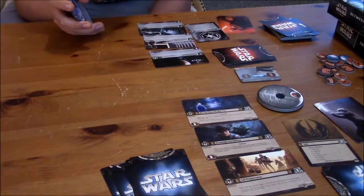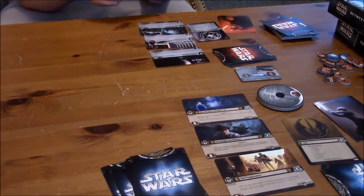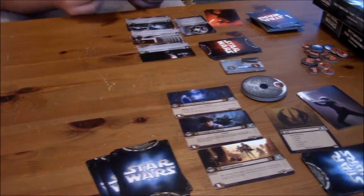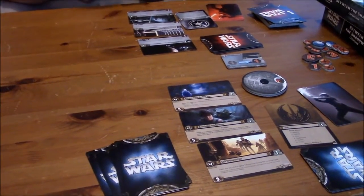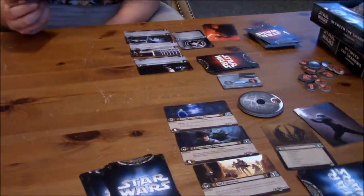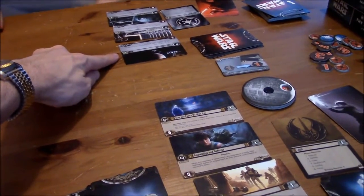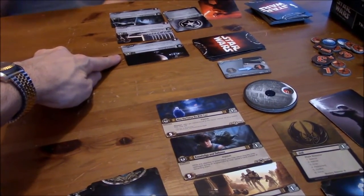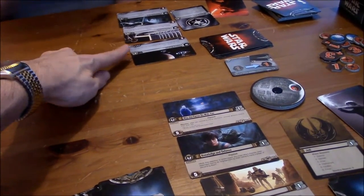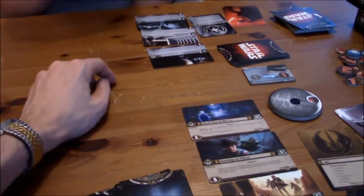Draw phase: you can choose one card from your hand and discard it if you want to, then draw back up to your reserve value. And then the deployment phase — using focus tokens, you're going to spend them by placing them on these cards here. Each objective has a max number of focus tokens. So you can put up to four resource tokens — basically, you place focus tokens on objectives in order to summon cards.